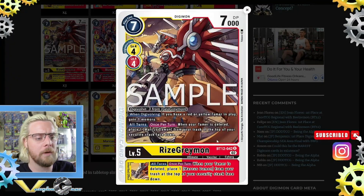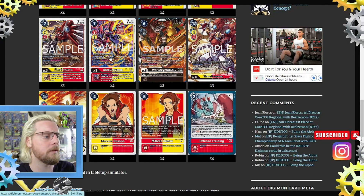Then we have three Rise Greymon from BT12. Digivolve 3 from Gael Greymon. When digivolving, if you have a red or yellow tamer in play, gain one memory — so it costs effectively two. All turns, once per turn: when your tamer is deleted, place one Marcus from your chest at the top of your security stack face down. That is really, really good.